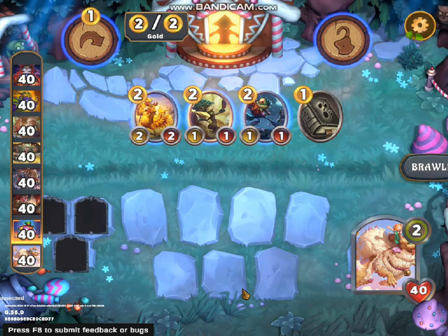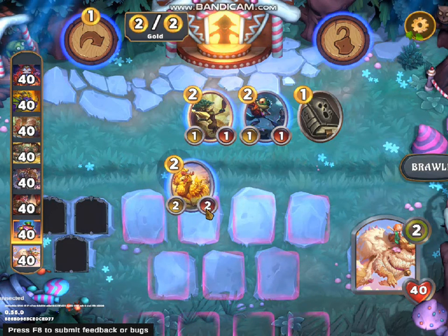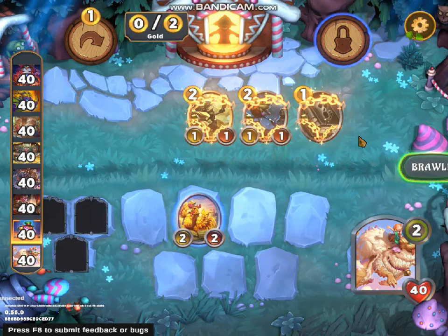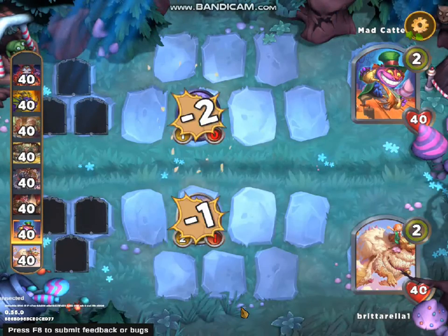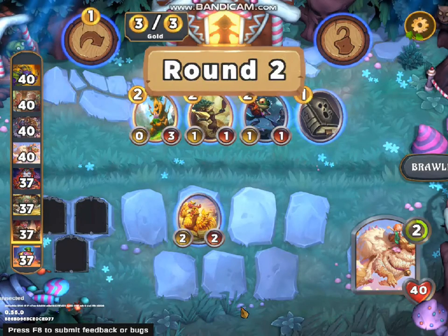Practice mode almost kind of reminds me of a certain mode from Hearthstone. What you do here is choose which card you want to pick, but it costs gold. You also get to pick up some sort of spell. I am going to lock these cards because there's one I wanted to keep. Then you click on Brawl just to start the Brawl, and then a random opponent — which is a bot — will start fighting. Once they attack, you either succeed or fail.